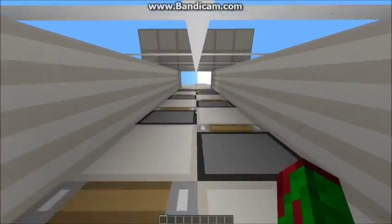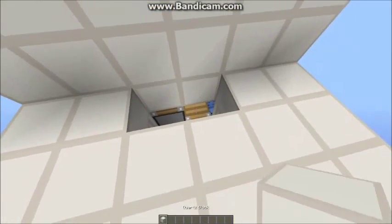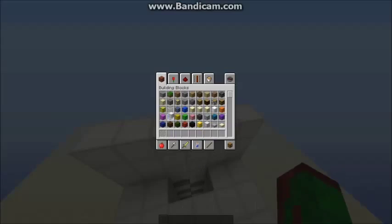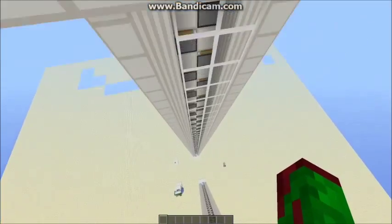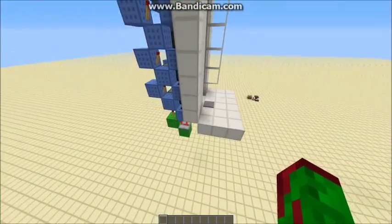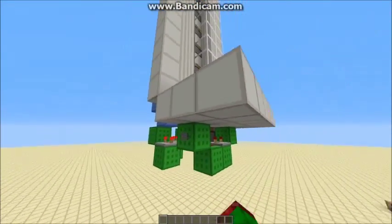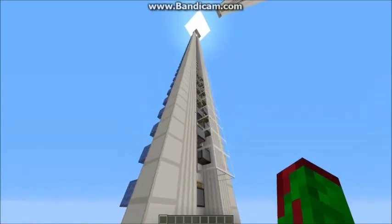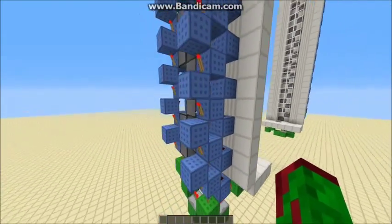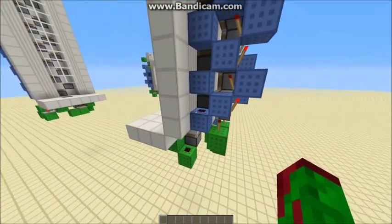This one doesn't have a down function, but you can just have a water drop or something. The green circuit is the same as the other one for getting you up. But this is the circuit — that's it. There's no double pulsing going on, it's just this.